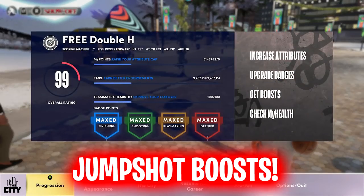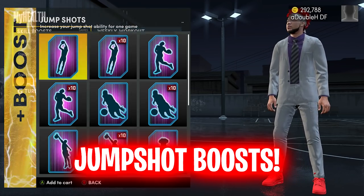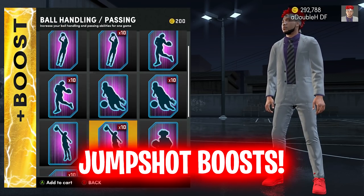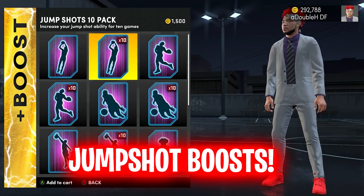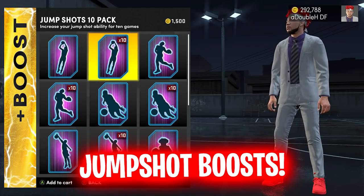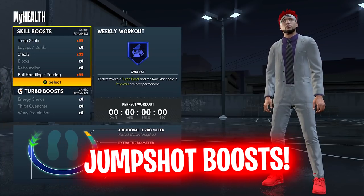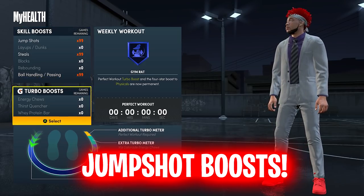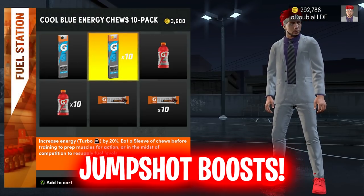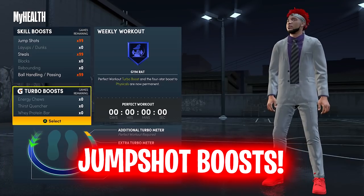Lastly, make sure to buy boost. All you have to do is go to My Health and you can buy boost right there on the screen. Make sure you have jump shot boost on — it will go a long way. I don't care if you want to save VC or whatever. If you want to be a good shooter, you need to use jump shot boost. I have 99 jump shot boost on my player. Make sure to get them. But anyway, those are my best tips for you guys.